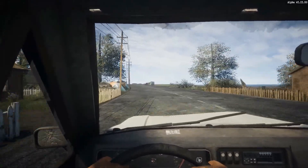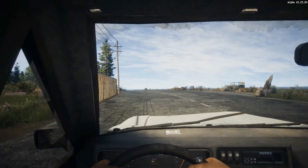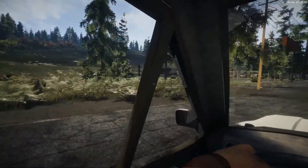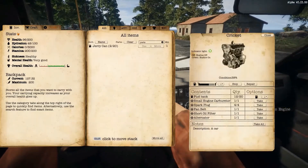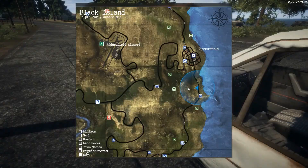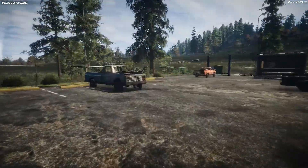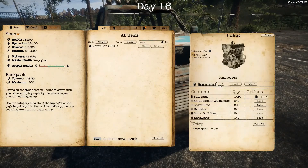I want to see what this used car lot looks like because this is a new change to the map. I drove through here and there wasn't one, but apparently now — there it is, right here! Look at that — there's the used car lot. If you need a vehicle, these are all over the map, not just right here. There are places all over the map with these car lots. I'm going to take the gas though.